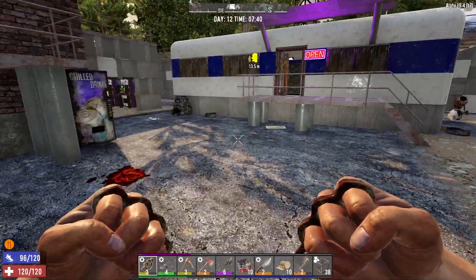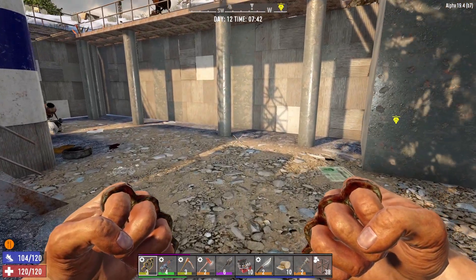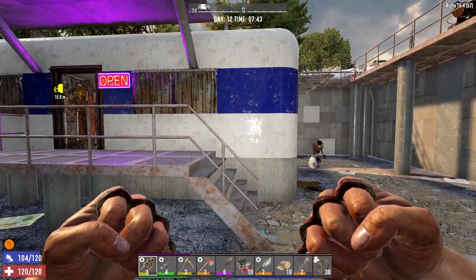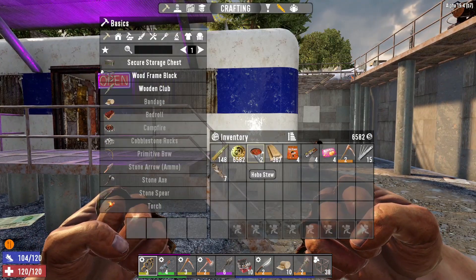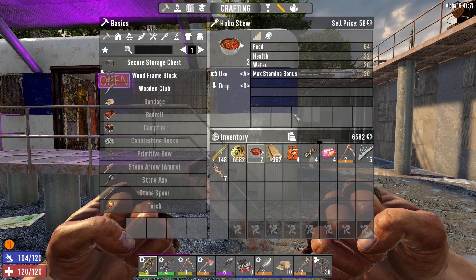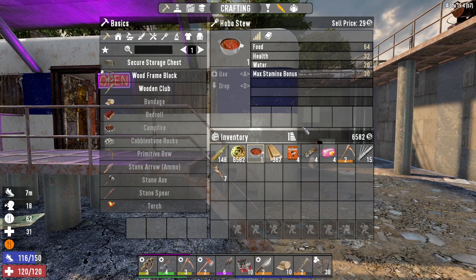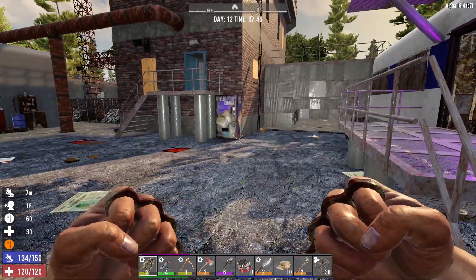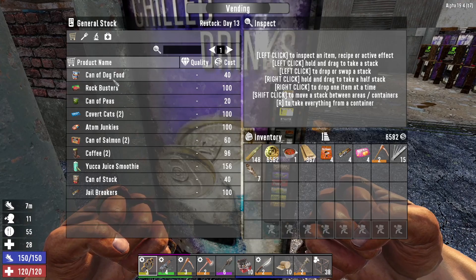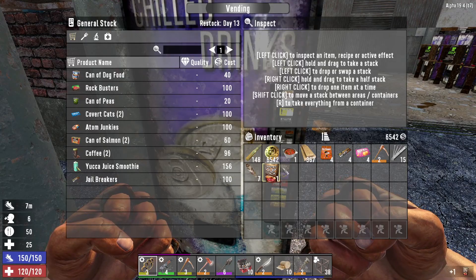Here we go, we're at Trader Jen's and we're a little bit hungry. You can see below the toolbar the blue bar is our thirst and the green bar is our hunger. If we have this hobo stew — it gives 64 food, a little bit of water, and a massive boost of stamina and health, so that's really good. We'll eat that. We're going to have to start skinning more, collecting bones and rotting flesh.